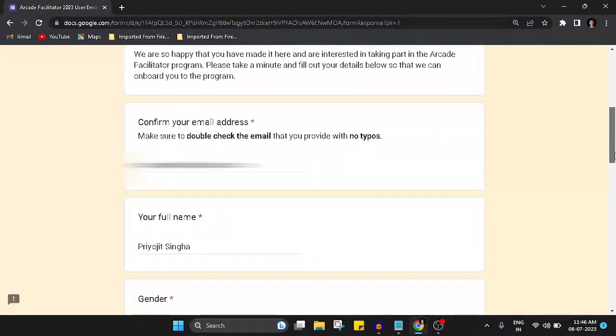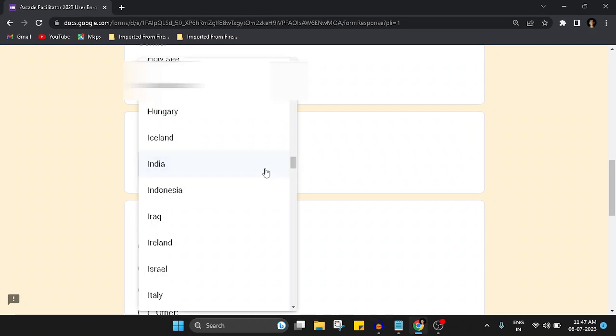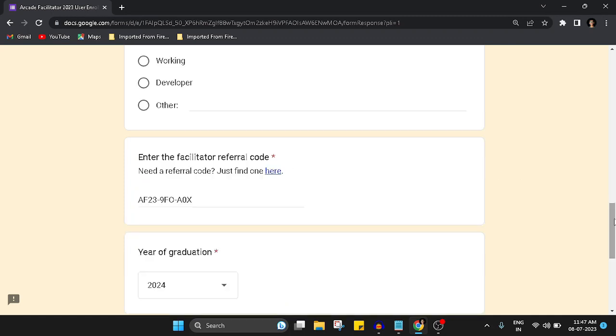After that, enter the same email ID you used to create the Google Cloud Skill Boost account, your full name, gender, and country. Scroll down and enter the best suited identification for you. Now comes the most important part — you will need a referral code from a facilitator. My referral code is given in the video description. Make sure you enter it properly — copy-paste it, and ensure there are no white spaces before or after the code. If the code is not entered exactly right, your form will not be accepted.